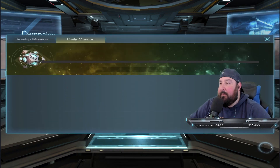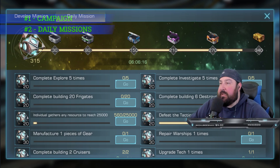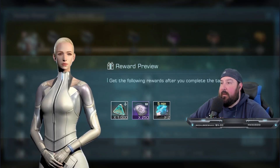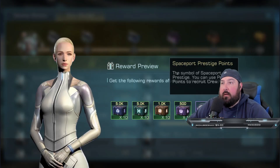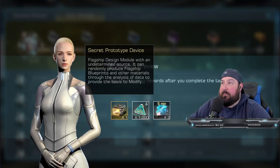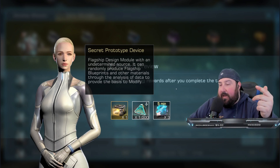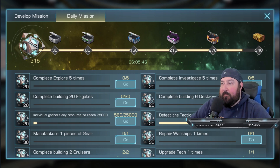Number two: daily missions. The objective here is to get to the end — you get tons of resources, speed-ups, core module XP, and tickets to get more crew members, which are very important in the game. But completing this gets you the secret prototype device, which is basically a gold chest. You want to get this every single day because it can give you legendary flagship blueprints, epic flagship blueprints, corium, speed-ups, and resources — all the goodies to help level your account up.